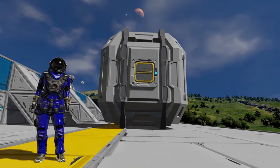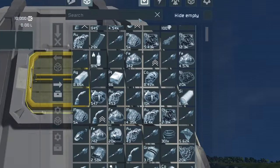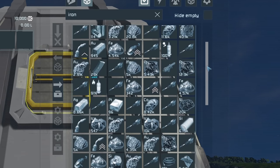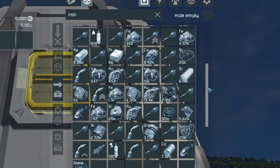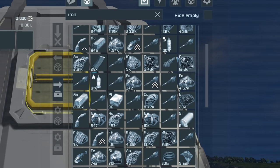Whilst I understand what the devs are trying to go for, the all-translucent blue UI Space Engineers is very difficult to read at times. If you're like me, you have a tendency to dump all your items into one cargo container, and this leads to difficulties when you're looking for items. For example, I used to search for iron and it's in these cargo containers somewhere, but I can't see where it is. When you look in a container full of all items and ores, it's really difficult at a glance to tell what you're looking at.